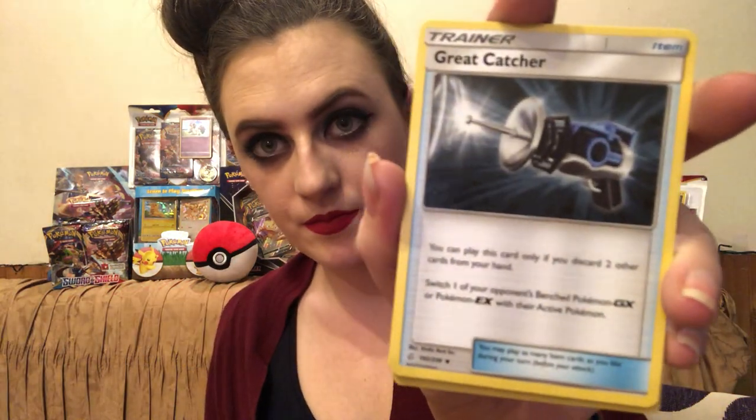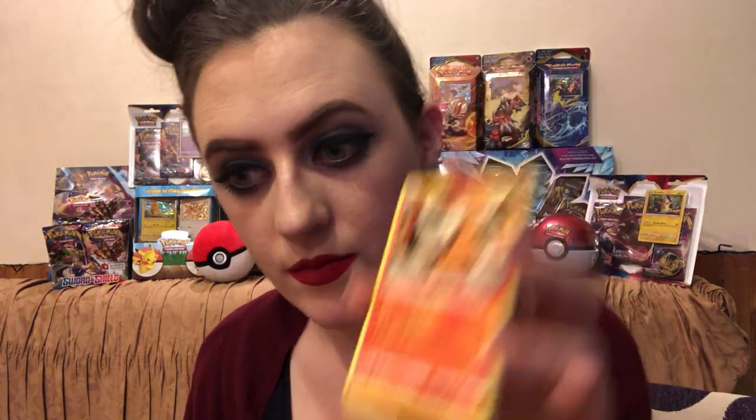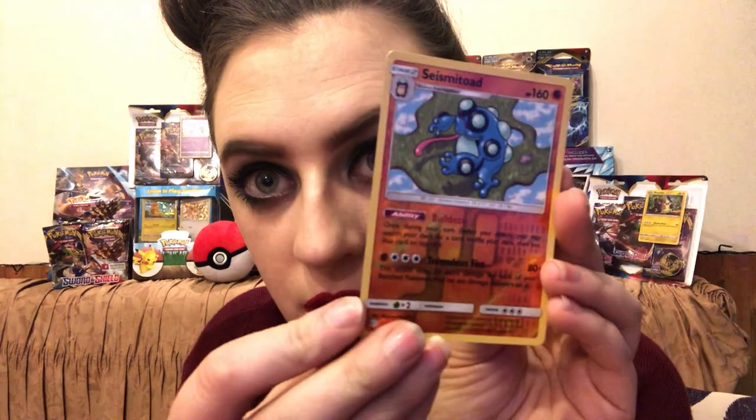I have an energy card, a trainer card — Great Catcher. I have a Probopass; I have not seen this one before. Oh, it's a Nosepass — I didn't even know it could be evolved, because I think in my Pokemon Go I can't evolve my Nosepass. I'll have to check that out later. I have a Torkoal. And last but not least, the holographic is a Seismitoad, which I actually evolved the other day on my Pokemon Go — what a coincidence! It's a rare card with a star at the bottom, evolved from Palpitoad. Very nice. On to my next pack.